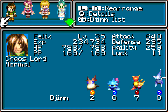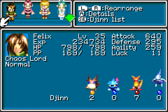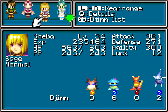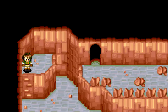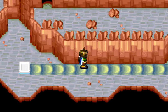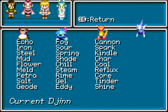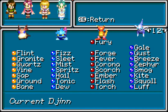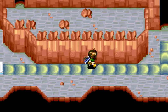Look at that attack power — 640. What kind of djinn am I still missing anyway? Seems like I'm missing two Mercury, two Venus djinn, and one fire, one Jupiter.